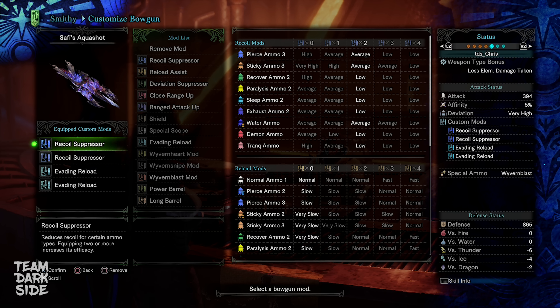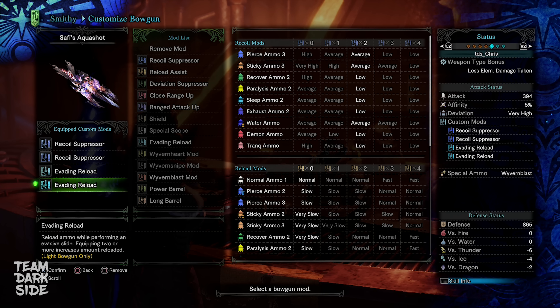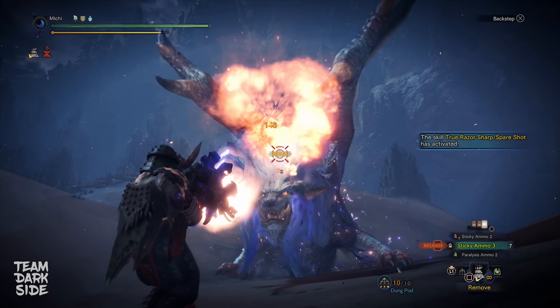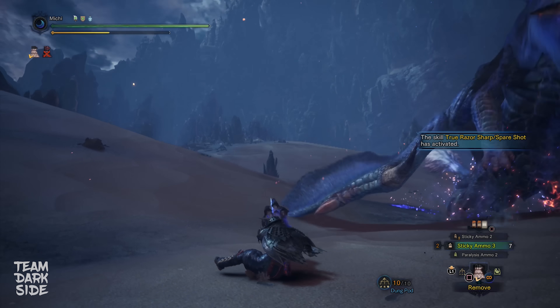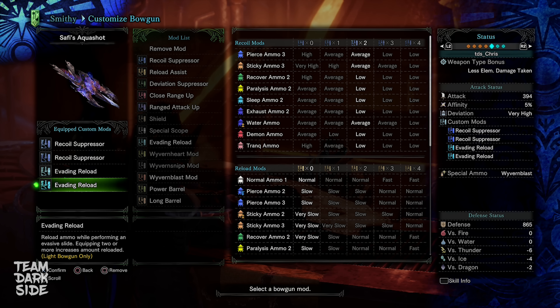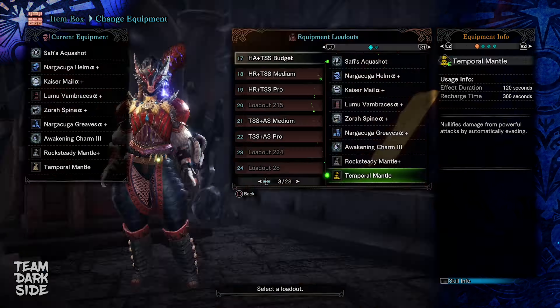Not only is the lower recoil nice on the Safi Jeeva Light Bowgun — additionally, we use two Evading Reloads. These allow us to auto-reload two shots of our magazine every time we perform an evade reload, which is the stylish-looking slide. It can be used after shooting or after placing a Wyvernblast. This, paired with the lower overall recoil on the Aqua Shot, allows us to always stay in motion. For all the builds shown in this video, I have Rocksteady and Temporal Mantle equipped; however, you might change these to fit your personal preference.